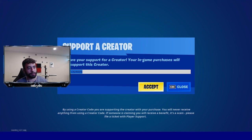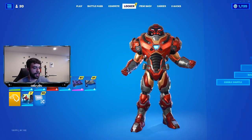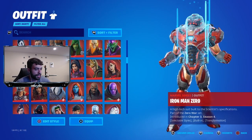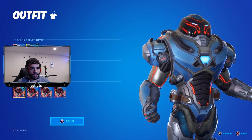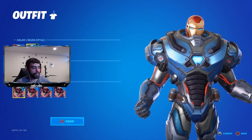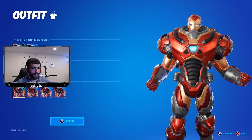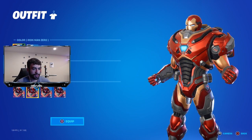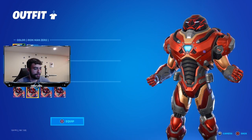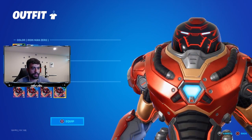If you're copping yourself the Iron Man Zero skin from the item shop, make sure you use a support-a-creator code — I'd say use code 07 but currently my code is not working, so make sure you have somebody's code in there so you support somebody when you make the purchase. As you guys can see, the Iron Man Zero skin does come with a bunch of styles — you got the red style, the bluish-gray style, the OG Iron Man head, and different face versions as well.